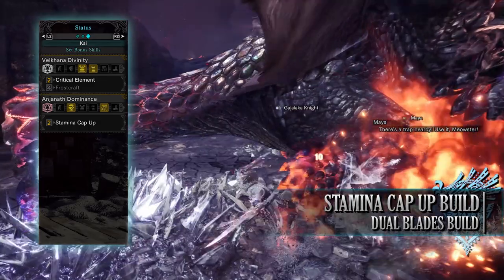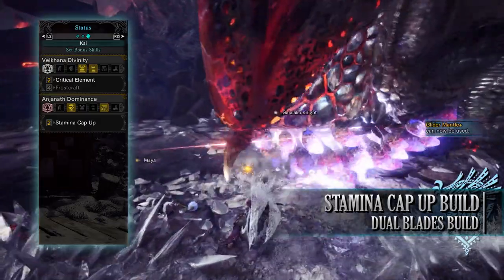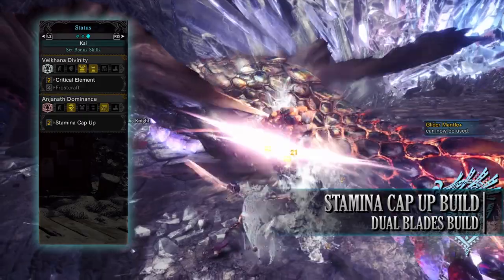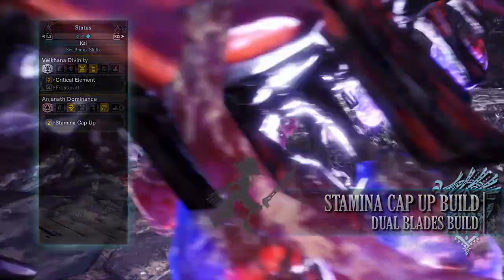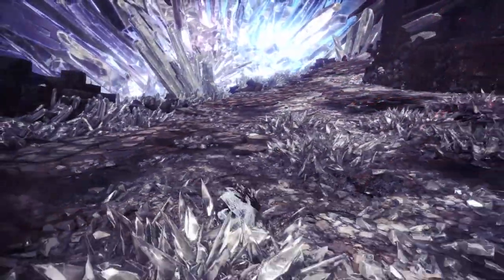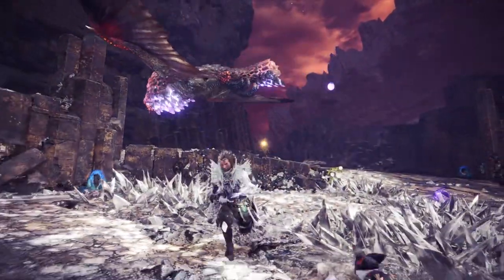As for the set bonuses, you'll have two: first, Valkana's Divinity Critical Element, which increases the elemental portion of attacks when you crit a monster. You'll also have Anjanath's Dominance Stamina Cap Up, increasing maximum stamina to 200. As you can see, it is a little bit of a jack-of-all-trades build with plenty of DPS options and skills that benefit the Dual Blades, though of course every build has its pros and cons.